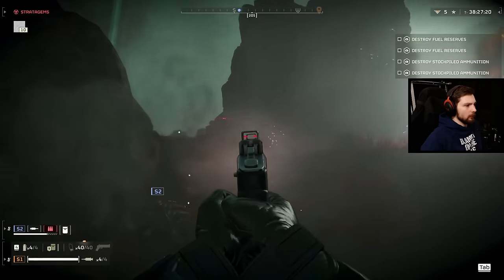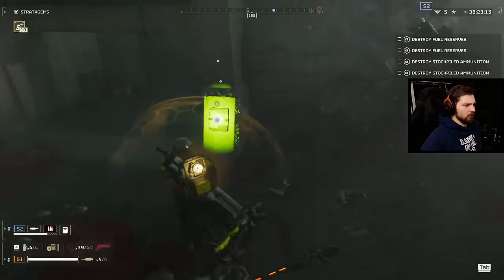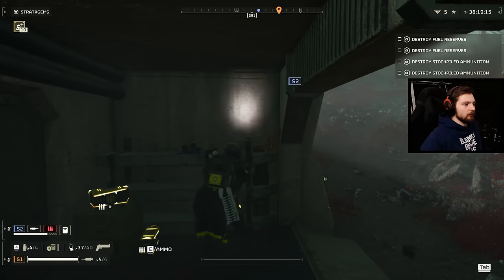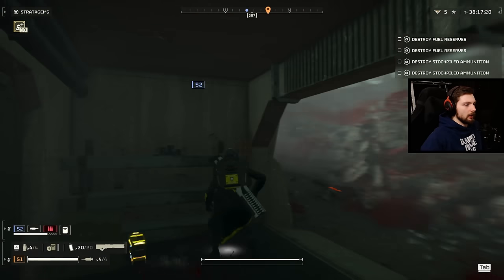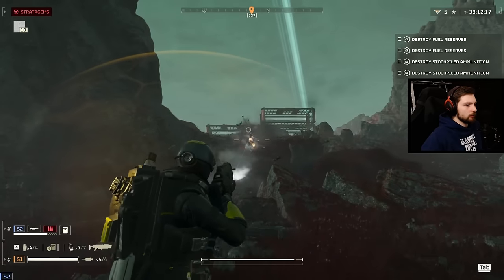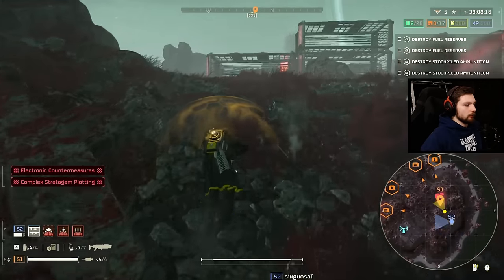Here we got the Senator revolver — probably my favorite sidearm in the entire game in terms of looks. Absolutely love how that sidearm looks down sights. It's tough to aim though. I think what I need to do is crouch down or lie prone on the ground just to get it a little bit better, but yeah this Breaker shotgun just rips through stuff.